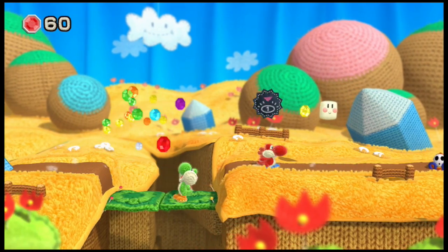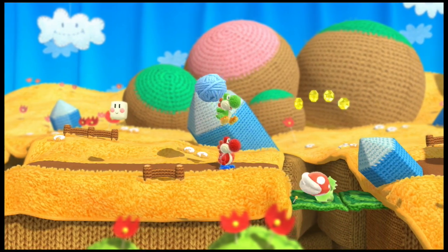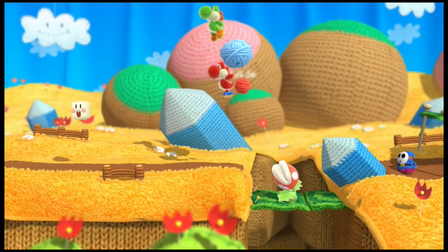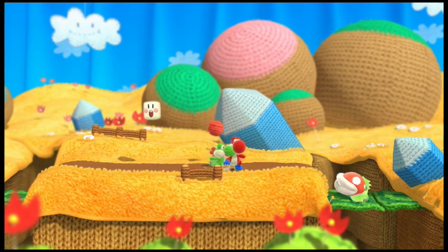This game is full of secrets — anytime you see like a knot on something, suck it up and you can unravel it. With co-op, the yarn works really cool — you can turn your partner into a yarn ball and throw them.